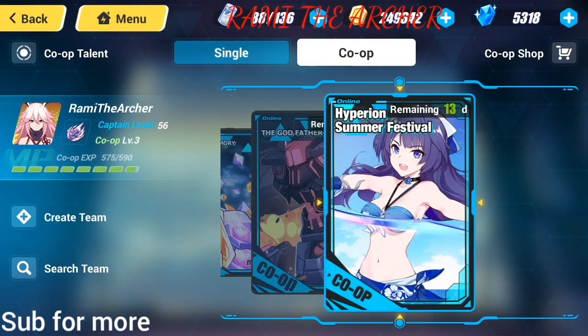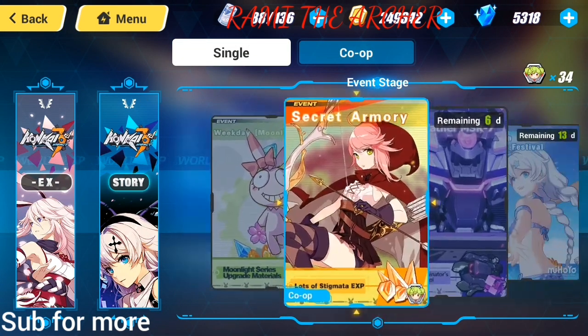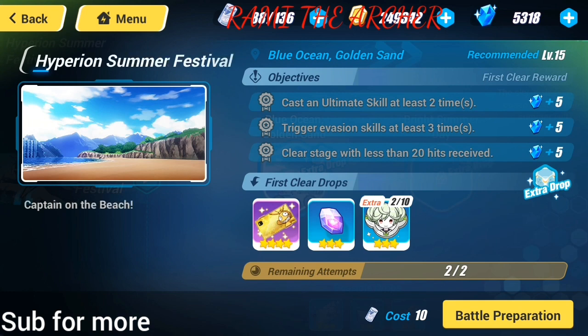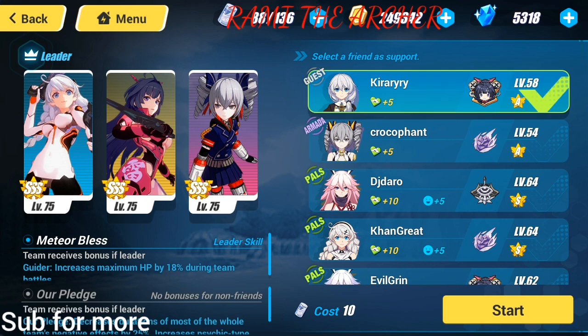There are two kinds of this event: there is the COOP and there is the normal one. We are going to start with the normal one just in case there is something new here. We need to cast ultimate two times, try Gravitation three times, and clear with less than 20 hits received. We are going to play with the Valkyries, so let's go on and do it.